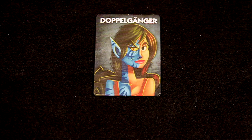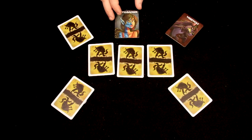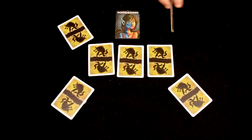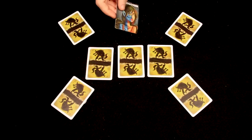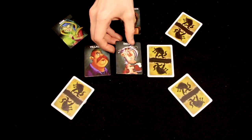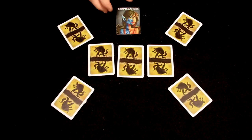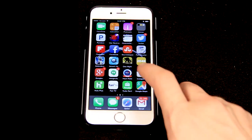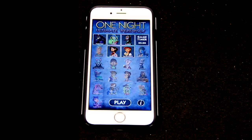The doppelganger is the most complicated role in the game. At the beginning of the night, the doppelganger opens her eyes and looks at another player's card. The doppelganger then becomes that role. If the doppelganger becomes a werewolf or mason, she opens her eyes during the appropriate phase. If the doppelganger becomes a villager with a night action, she immediately takes that action — unless she becomes the insomniac, in which case she looks at her card at the end of the night. We recommend that players use the One Night Ultimate Werewolf smartphone application for any game that includes the doppelganger.